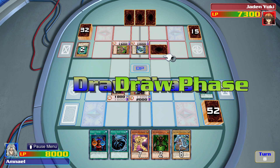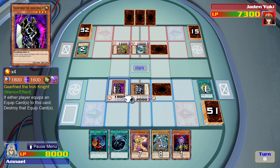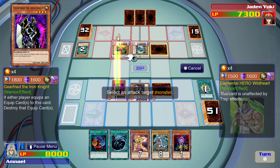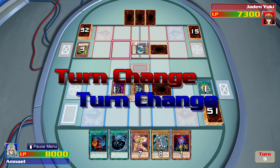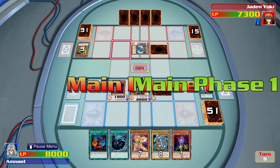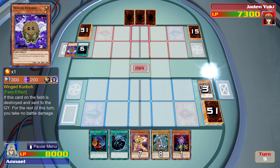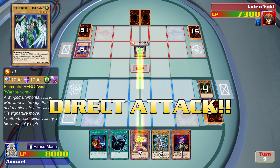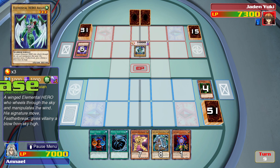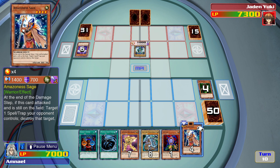Another defense monster. Let's play Maneater Bug in defense mode. Let's get rid of Wild Heart. Give me something good. I can work with that.